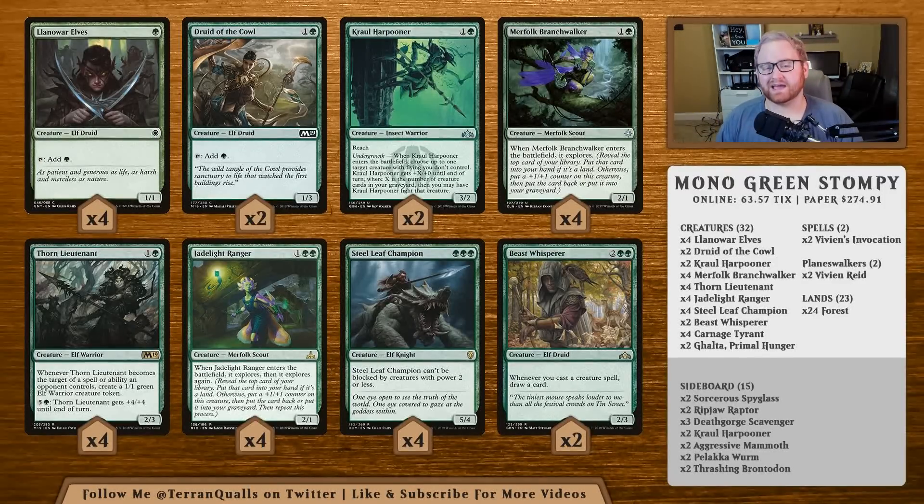Branchwalker helps us thin through our deck for lands, similar to the Druid and Llanowar Elf, and lets us decide whether we want the top card or put it in the graveyard. Thorn Lieutenant is a 2-mana 2/3 — you can pay 6 mana to give it +4/+4, making it a 6/7, which can go toe-to-toe with a Carnage Tyrant in the mid to late game. If the opponent targets it, we still get a 1/1 token.